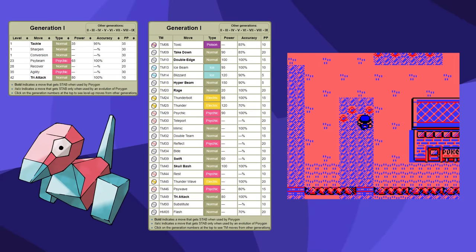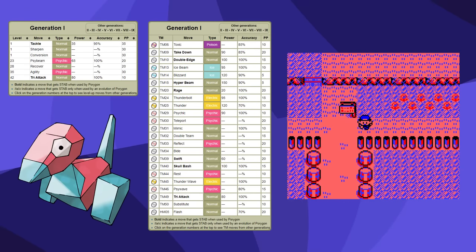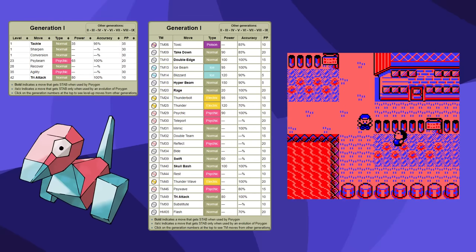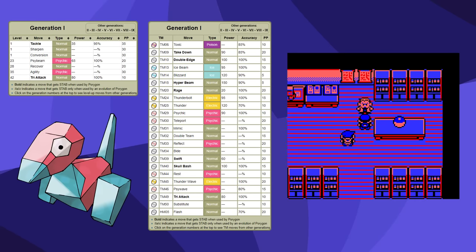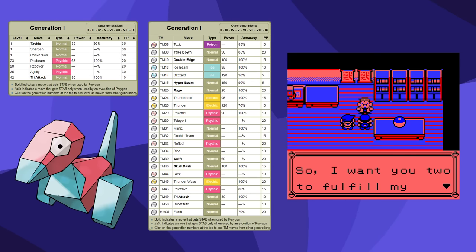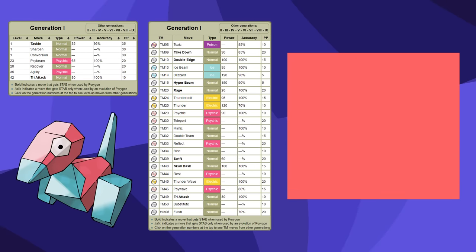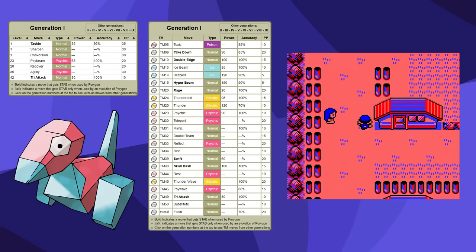It gets some really good TM moves, but its level-up move pool looks bad. There's one thing that's going to help it out a lot. One of the biggest problems about picking Red and Blue is the Brock barrier. Brock is so hard for Pokemon that don't have a special move or for any normal Pokemon. Porygon, of all things, has something most Pokemon don't: a move that powers up its attack. That move is Sharpen.